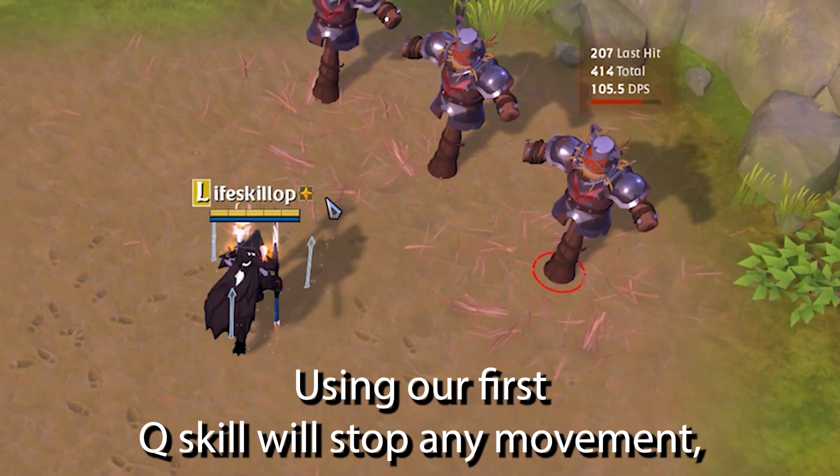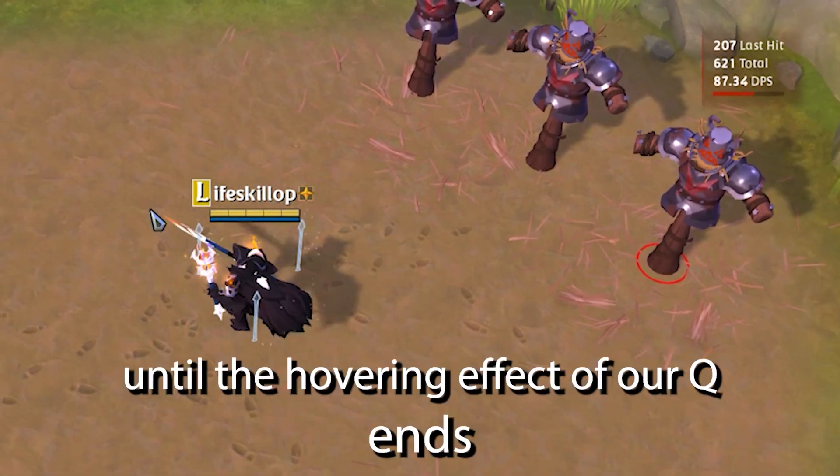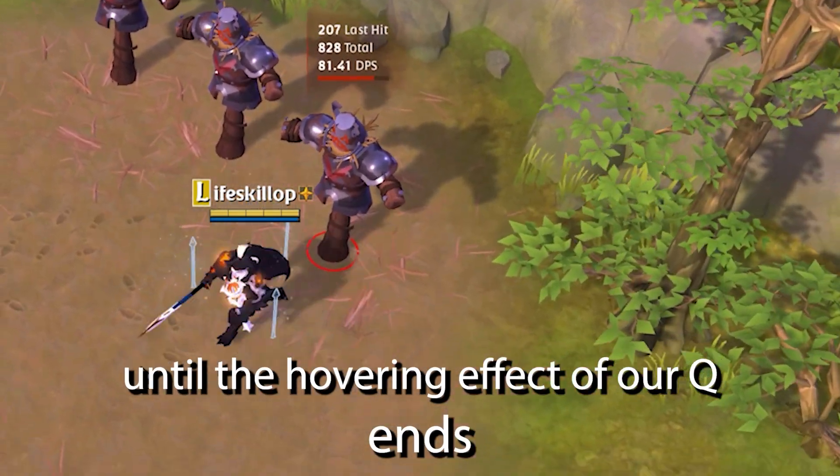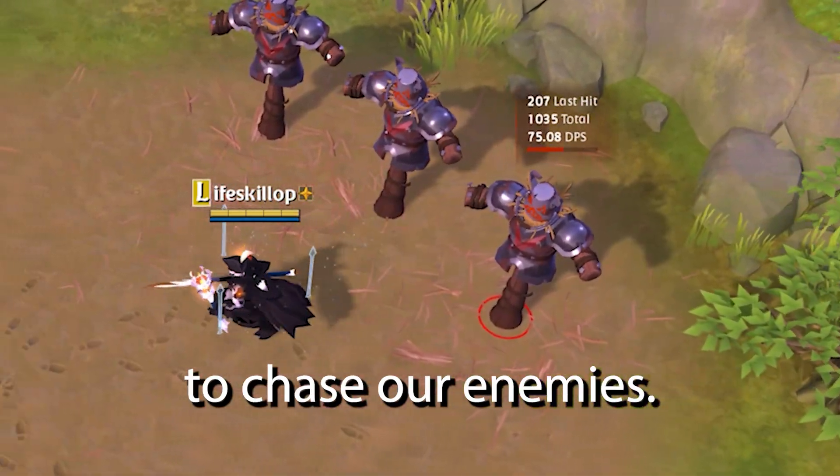Using our first Q skill will stop any movement, so we should always right-click after Q to keep moving. And until the hovering effect of our Q ends, we can't do basic attacks, so moving after Q is really important to chase our enemies.